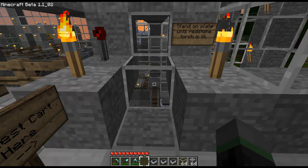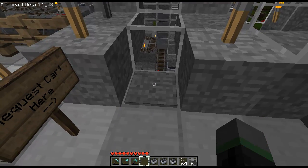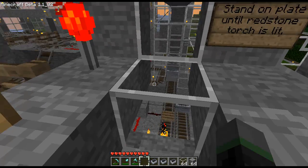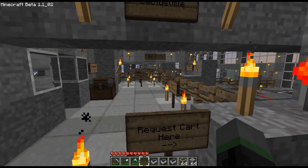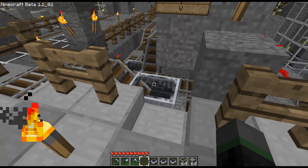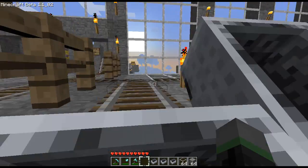Basically the minecart storage. To request a cart, we need to stand on this pressure plate here. And there it comes. Also this redstone torch will light up, indicating that our cart is ready for departure. So let's walk over here down the platform. There's our cart ready to go, and all we need to do now is board it. And now we're on our way.